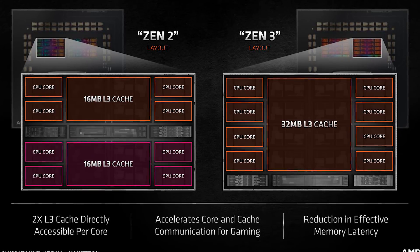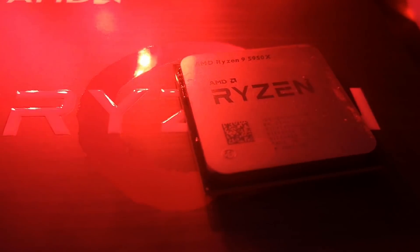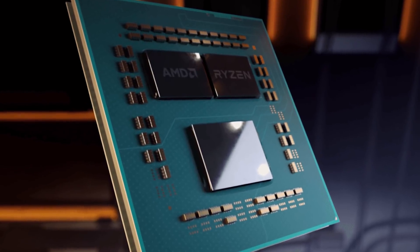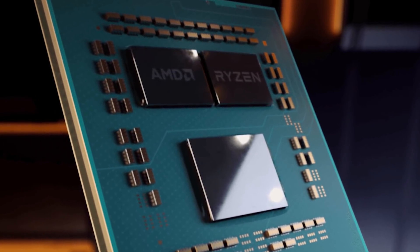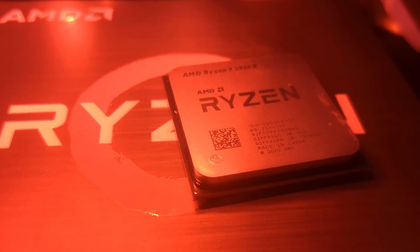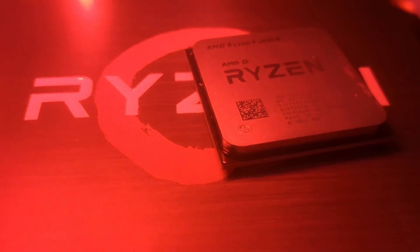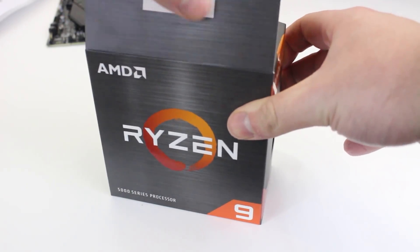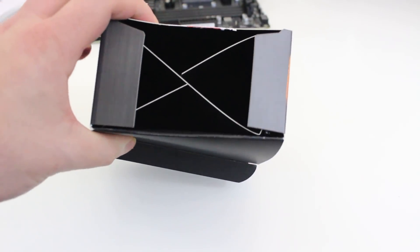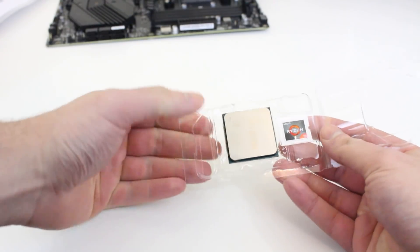Each CCD features 8 cores, and because of the chiplet nature of Zen 3, you can connect several of these chiplets together to form larger processors. The 5950X features 2 CCDs, again 8 cores each. So by simply disabling a single CCD, we're left with a similar configuration to a Ryzen 7 5800X, including the same amount of L3 cache, since the chip cache is also held on each chiplet.